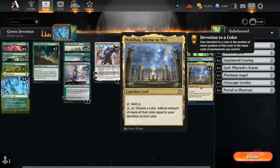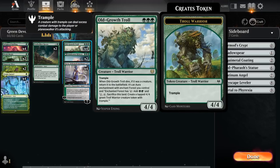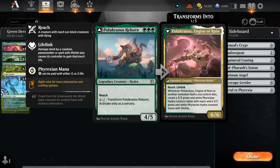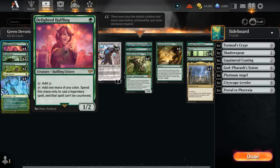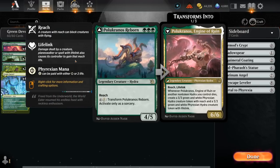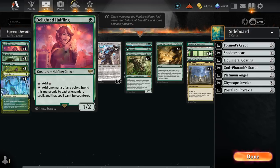We've got plenty of triple-green three-drops such as the Old Growth Troll, which we can play on turn two, and Polukranos Reborn. The troll when answered can also turn into an enchantment that goes on one of our lands making double green. Polukranos is a legendary creature, so we can cast it on turn two using our Delighted Halfling. Since it's legendary, we can tap Halfling for green mana.